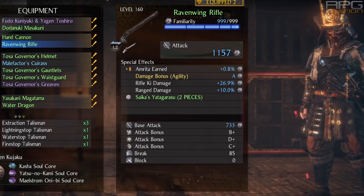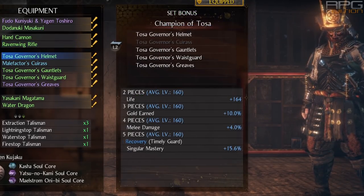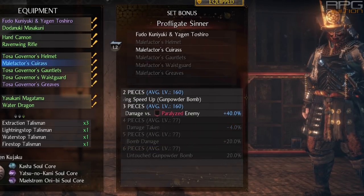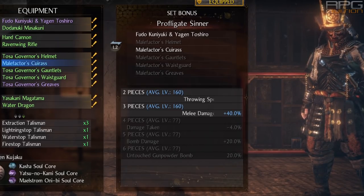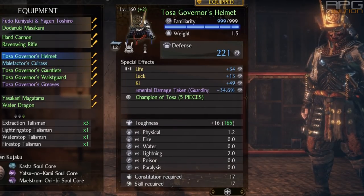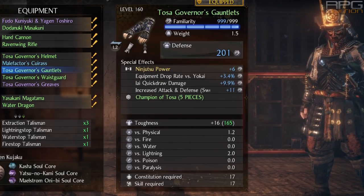The primary set we are wearing is Champion of Tossa because of Singular Mastery — it increases damage of a certain active skill by 15% if it's the only active skill set to that stance, which it is in our case. The secondary set is profligate's inner, and we want the 3-piece bonus mainly for damage vs paralyzed enemy +40%, which is quite good. Try to get attack on every single piece, and I recommend EI quickdraw damage on gloves and decreased attack and defense sword, or just regular attack if you can.